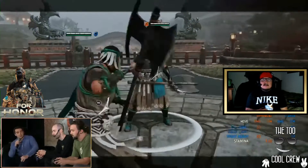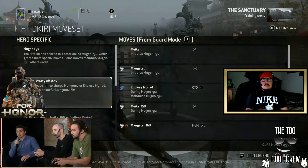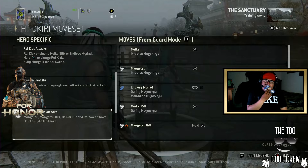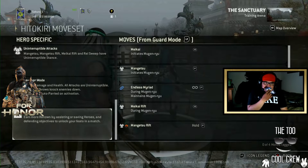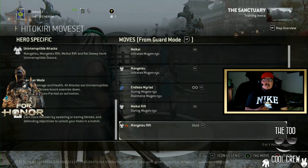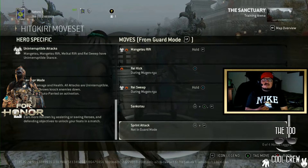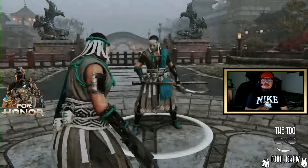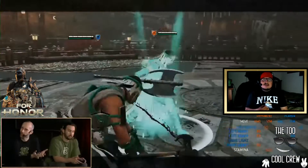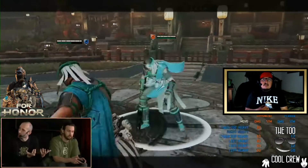Why don't you guys take us through the actual moveset and a little bit about the go-to combos that players could look at playing the Hitokiri for the first time? Hitokiri is our samurai heavy. We thought it was really interesting to go with the heavy when we look at the axe — it's big, it implies a lot of strength and power. The character needs a lot of strength and power to throw this axe around, so that's how we think of it as a heavy.